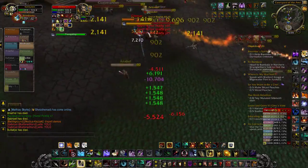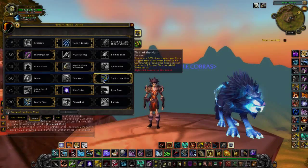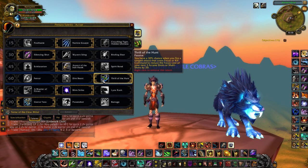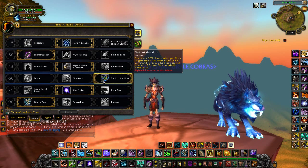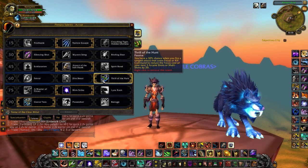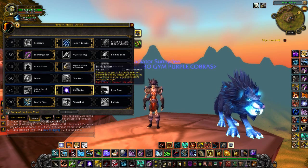Taking a quick look at the new talents that help with damage in this expansion — we've got Thrill of the Hunt. This gives a 30% chance when you fire a ranged attack that costs focus, or use Kill Command, to reduce the focus cost of your next 3 Arcane Shots or Multi-Shots by 20. Since Arcane Shot only costs 20 focus anyway, this means you get basically 3 free Arcane Shots when it procs, which is really nice.